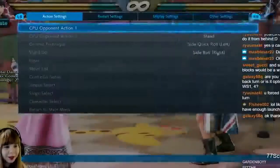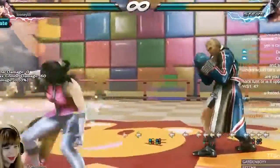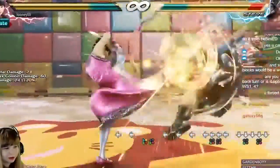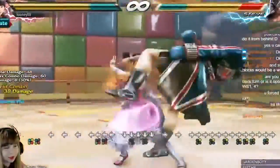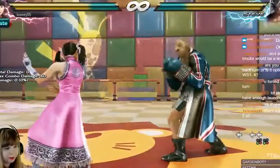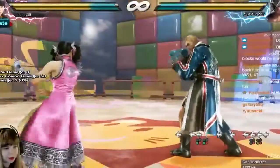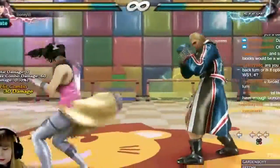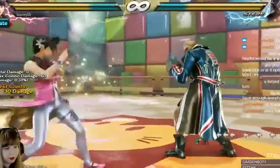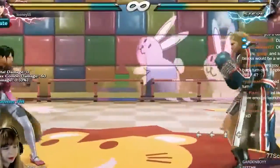Another counter hit launcher with back turn down 3,4 — the second hit is a counter hit launcher. This is a low-high string, so obviously you can duck the high, but it's going to discourage people even more from pressing buttons after the first hit. It's natural on counter hit, but it will only counter hit launch if you hit them with the second hit on counter hit.